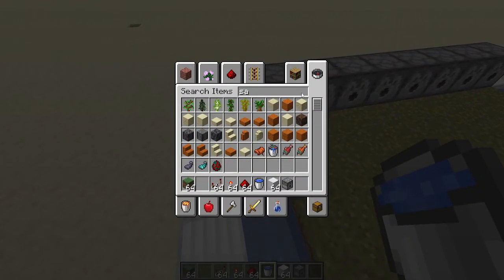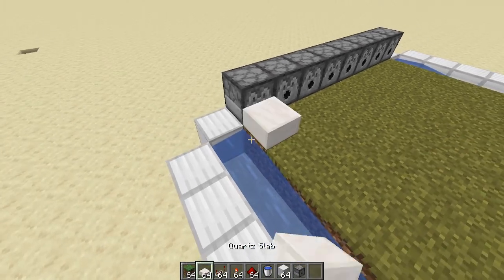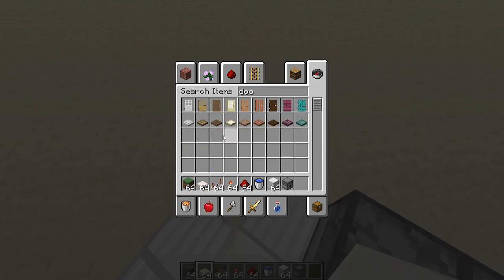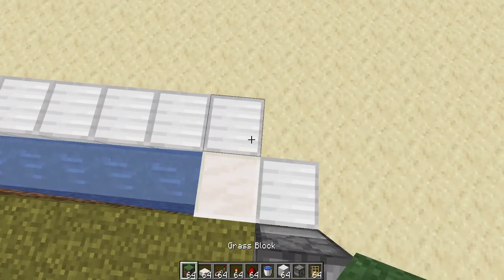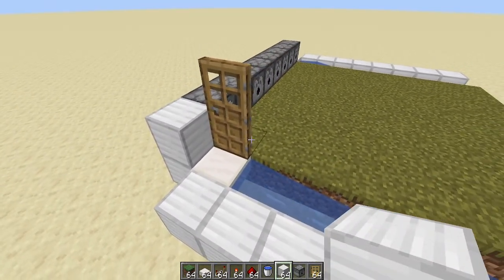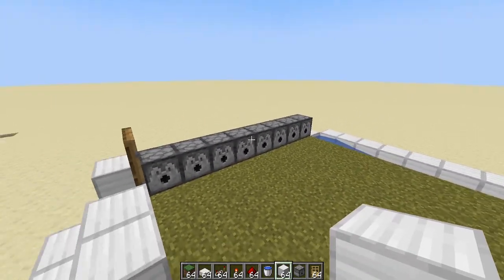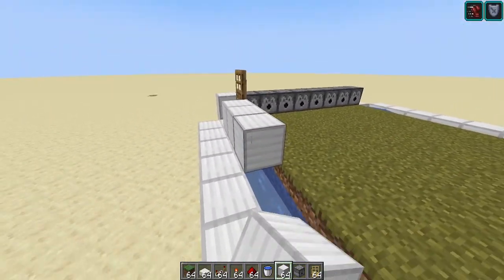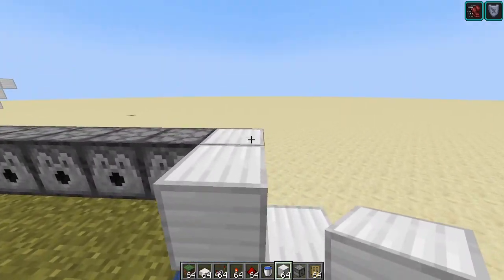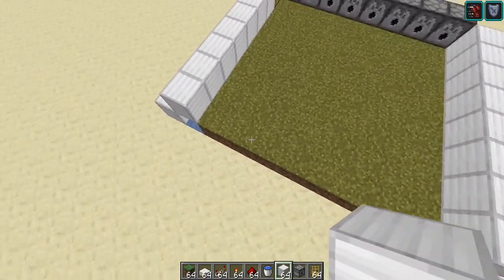I recommend putting a slab right here since you're gonna want to have an entrance. Get a door — yeah there you go, oak door, put it backwards. Then cover it up so when you press the button and the dispensers dispense the water it doesn't go outward. And like that you have your area done.